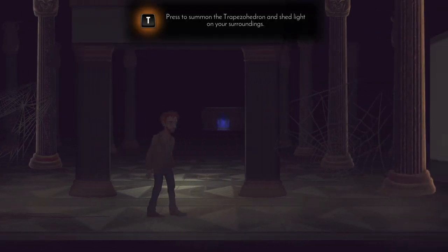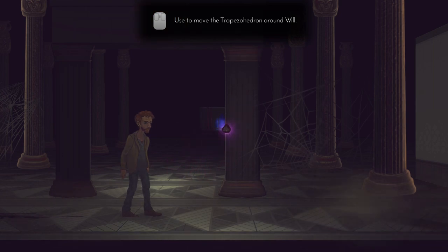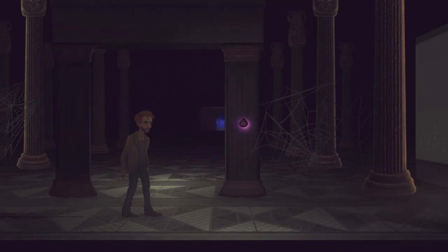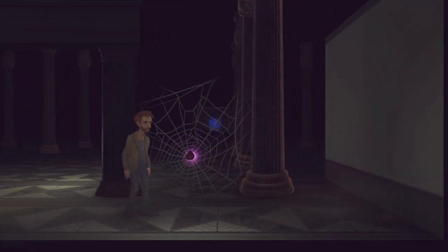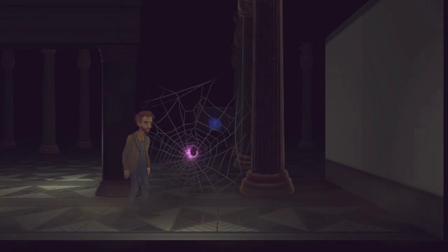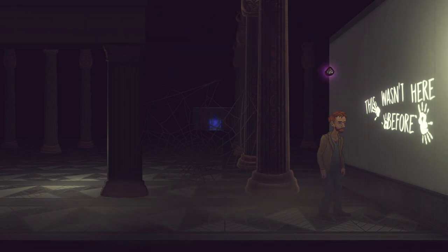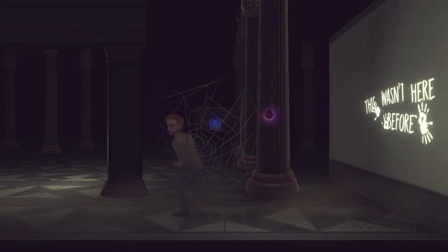Press T to summon the trapezohedron to shed light on your surroundings. I think he said he needs light to see where he is. It's not very bright — oh, it moves with my mouse. It will generate a pulse that can reveal nearby secrets. The spidey web is not a secret. What about this wall? This wasn't here before. The handprints are menacing. I'm going to go away from there.